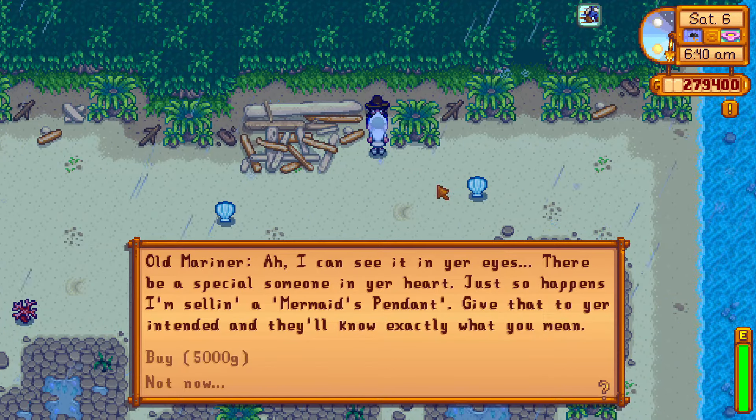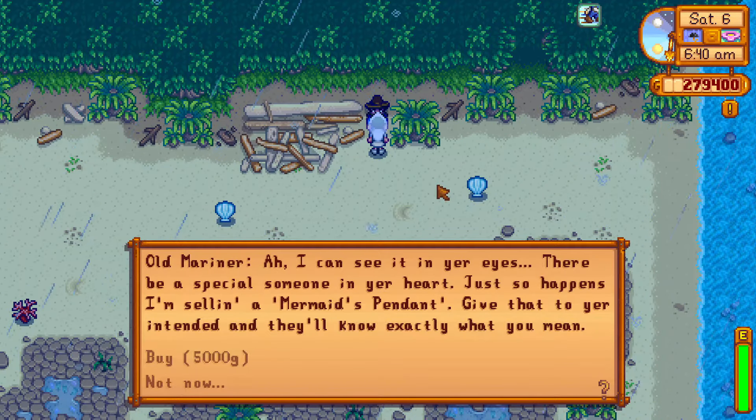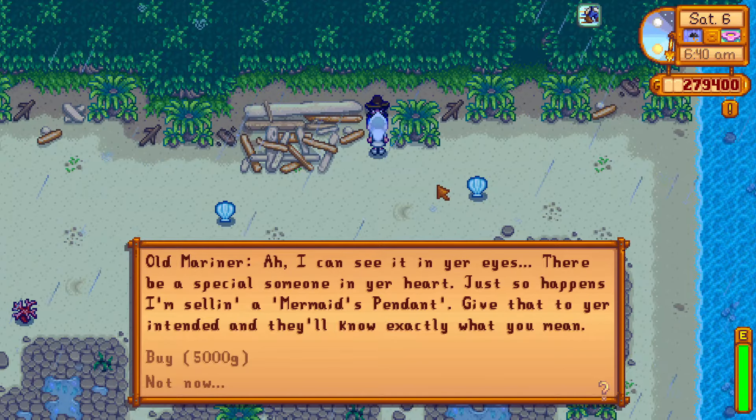The old mariner says: "I can see it in your eyes. There'll be a special someone in your heart. Just so happens I'm selling a mermaid's pendant. Give that to your intended and they'll know exactly what you mean."